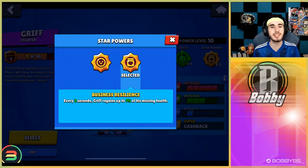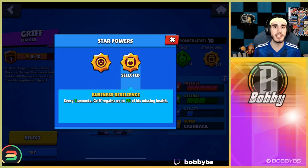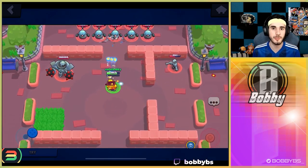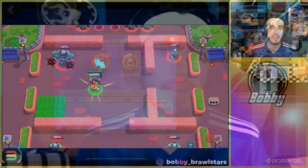Coming in with our second Star Power, Business Resilience — this is a fairly simple Star Power. If you have low HP, you're going to be gaining about 450 total HP, and then once you have that, two seconds later you gain about 300 HP, and so on. So you never actually have to just stand there and stop shooting to regain health, which can be really useful. But if you think you're going to be high HP for the majority of the game — say you have 4,500 HP and you're only gaining 7% — you're only gaining about 20 HP every two seconds, making it basically useless. Both Star Powers are really useful and we're just going to have to see which one performs better.